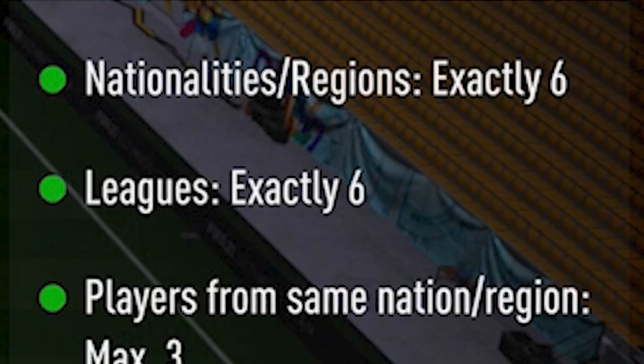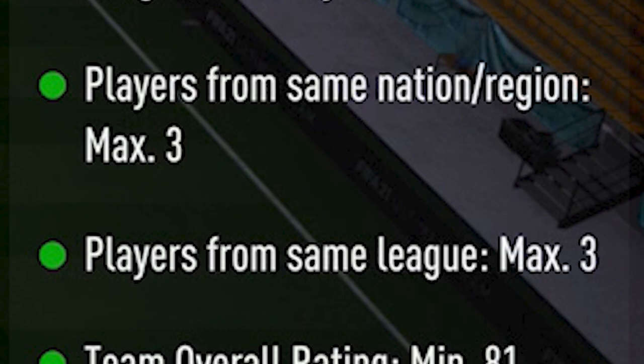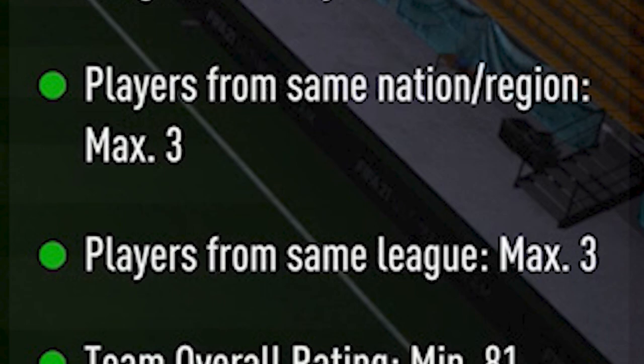The next squad is Fiendish. The requirements are: nationalities exactly 6, leagues exactly 6, players from the same nation max 3, players from the same league max 3, team overall rating minimum 81, and team chemistry minimum 90. Here is the team we put together.